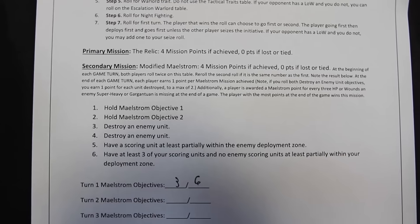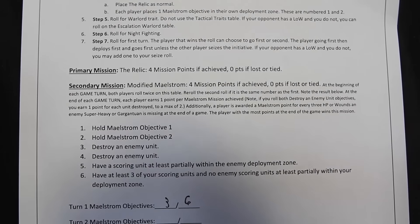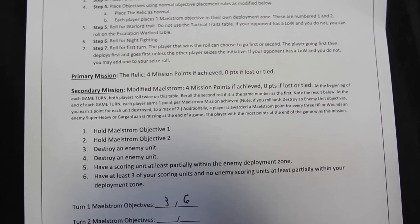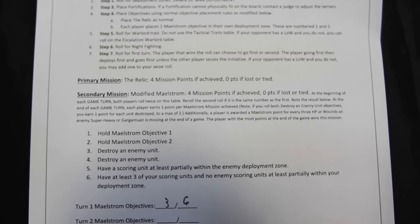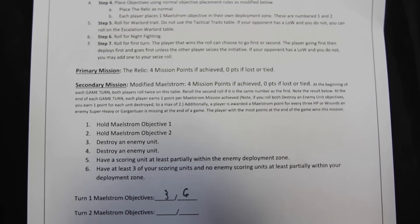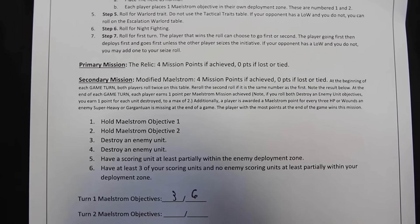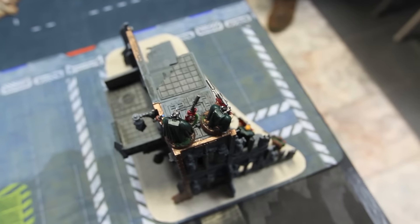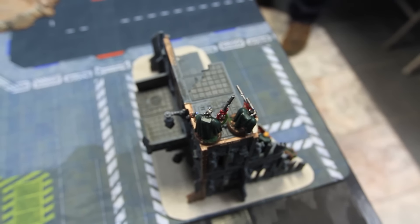Each player rolls two dice at the start of each game turn to determine their modified Maelstrom missions: roll a one — hold objective one; two — hold objective two; three or four — destroy an enemy unit; five — have a scoring unit in the enemy deployment zone; six — have at least three scoring units in your own deployment zone with none of the enemy's. Dark Angels rolled three and six — destroy a unit and hold three scoring units. PDF rolled one and six — hold objective one and clear their deployment zone.